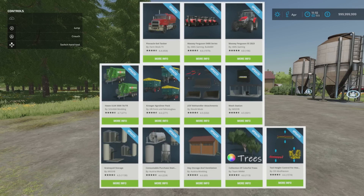As far as updates go: the Pinnacle 6x4 tanker by FarmMods TV; the Massey Ferguson 5400 series by AMG Gaming and Bullet Bill; the Massey Ferguson 552023 by AMG Gaming; the Hauer ULW 3500 TATR by Schnibble Modding; the Kroger Agriliner pack by HR Forst and Verzeugbau; the JCB telehandle attachments by Ross N Mods; the wash station and grain quid storage by Missy B; the consumable purchase station and hay storage and ventilation by Austria Modding; the collection of colourful trees by Team IWMM; and the tool height control for headers by DD Mod Passion - have all had updates.